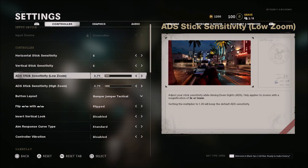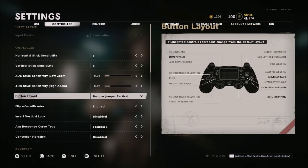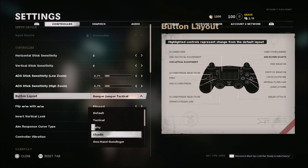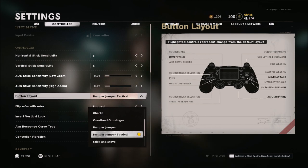When it comes to my low zoom sensitivity, I'm running that at .71. My high zoom sensitivity is at .75. Button layout is tactical bumper jumper tactical — what I've always run. I use a regular PS4 controller, so I don't have a scuf or anything like that. That way I can jump and move around the map a little bit easier with these button setups. If you're wanting another good option, stick and move is also a very good choice.